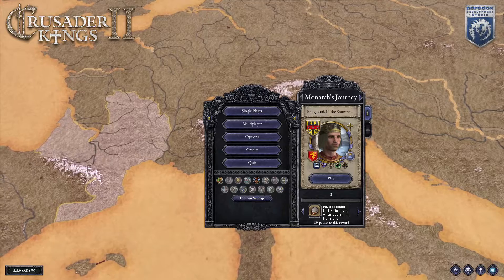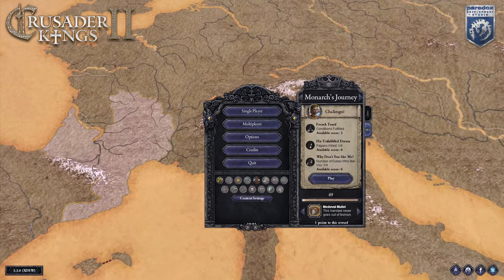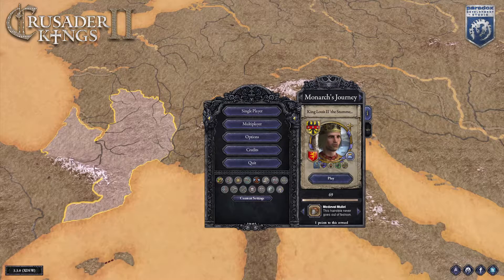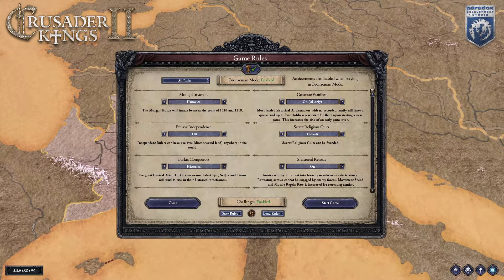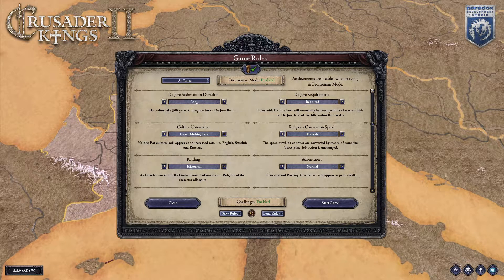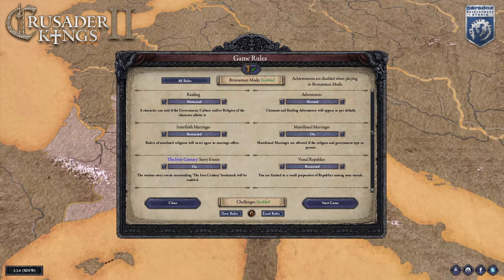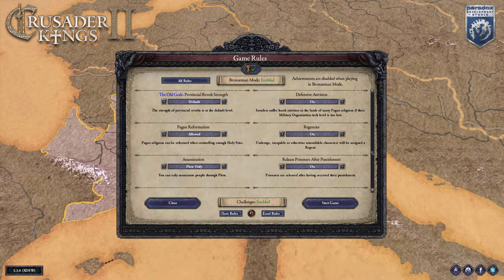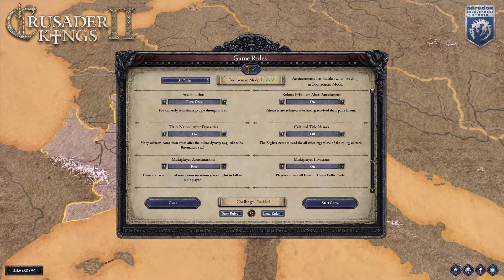As you might be able to tell from my map background, I have a couple of mods installed, but they're entirely cosmetic and they don't interfere with unlocking achievements or Monarch's Journey challenges. Here I'm just scrolling through my game rules. If you want, you can pause and set your rules to exactly the same as mine. And as you can see, even with the cosmetic mods, challenges are still enabled as shown at the bottom.